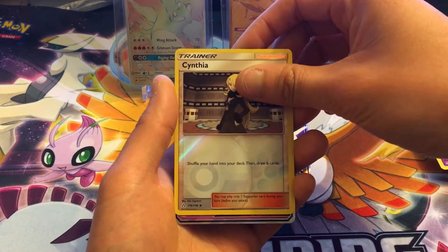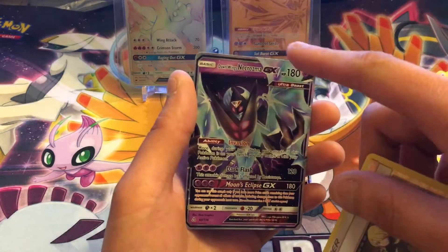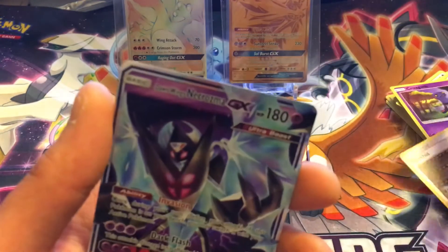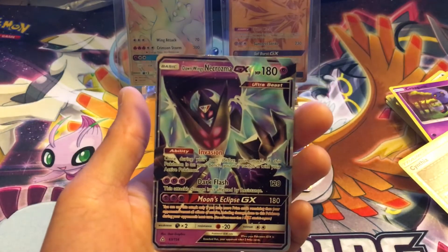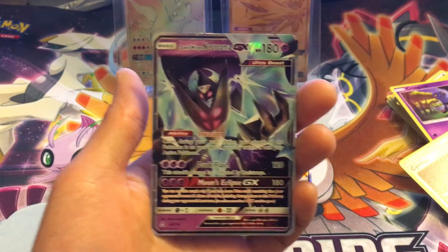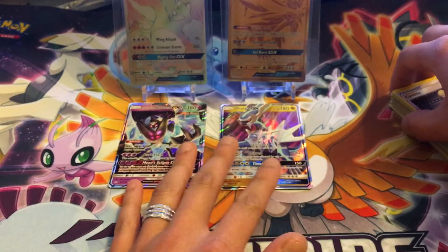Last card. Let's — oh, it's not. It's just a GX. The silver border tricked me. Oh my goodness — Dawn Wing Necrozma. Alright, I'm not satisfied. Let me go get two more packs.